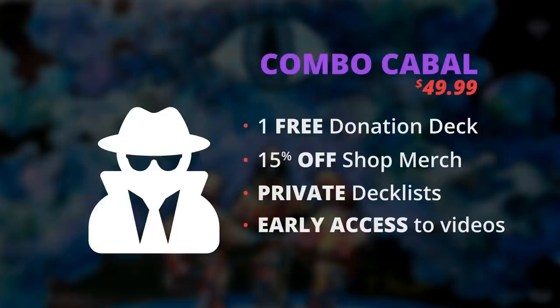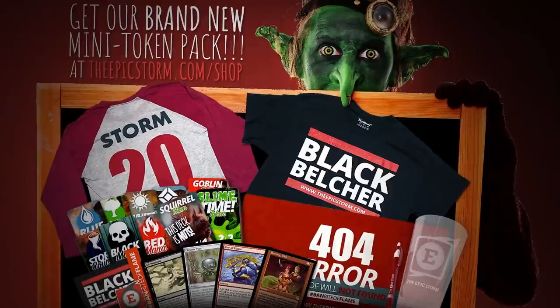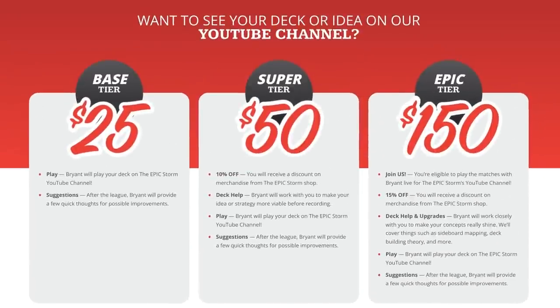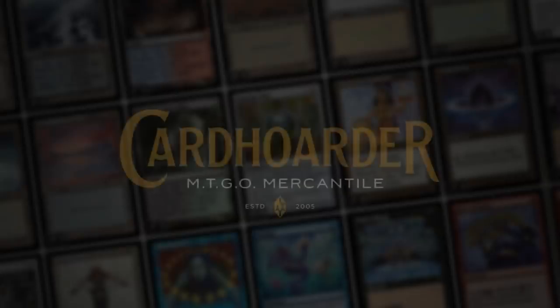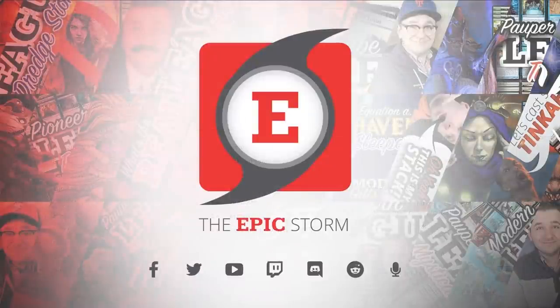If early video access isn't for you but you'd like to show appreciation, check out theepicstorm.com/shop for card singles and Storm swag — don't forget your membership discounts. To see your combo deck on this YouTube channel, visit theepicstorm.com/donation-decks. With our Epic tier you can even join me in a video to showcase your brew. Card availability won't be an issue thanks to our sponsor Card Hoarder — you can rent the Epic Storm for seven tickets a week, which is a great deal.